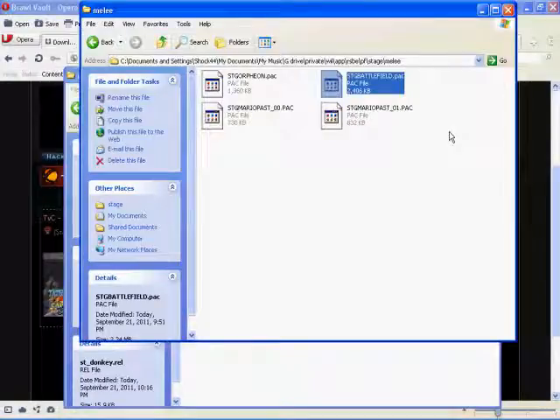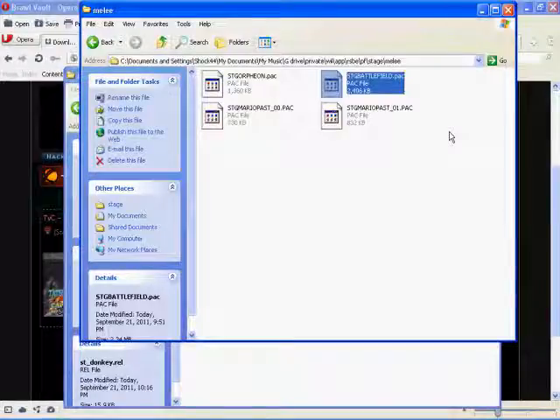You go back to your melee folder and it says stg_battlefield.pac. You don't want it on Battlefield — you have your module file st_donkey.rel in there, which is configured to work with Battlefield-type stages made with the Stage Switcher program. All you have to do is rename the battlefield stage file to stg_donkey.pac — no spaces, just stg_donkey.pac — and you're done.